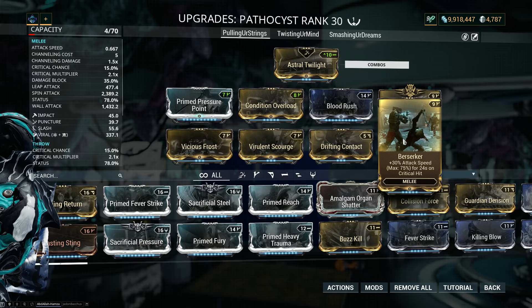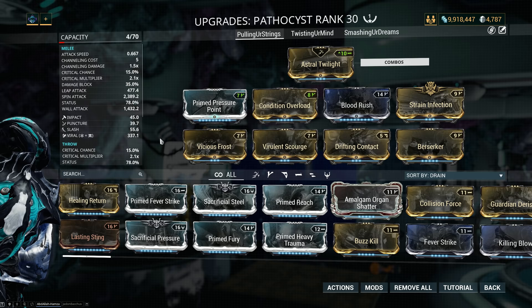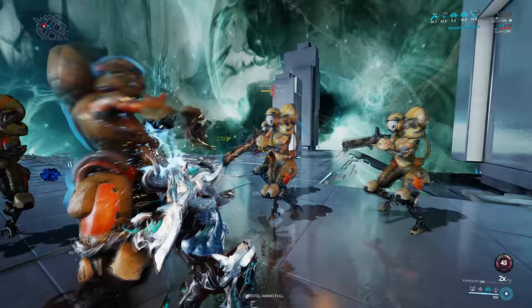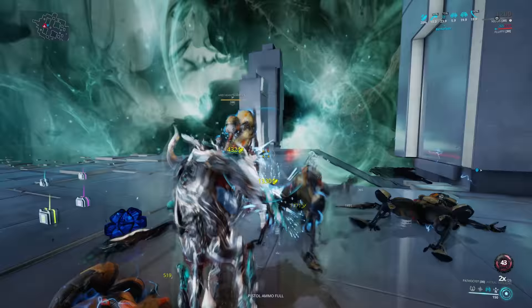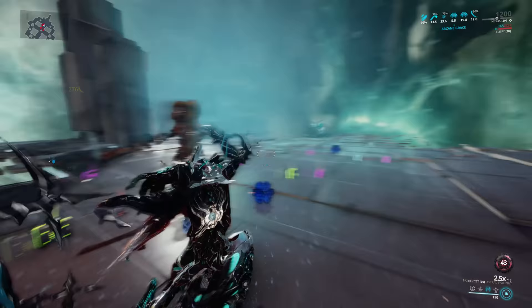Then we have Berserker for the attack speed — you really need this because the attack speed is otherwise incredibly slow, so you want as much attack speed as possible. Then Drifting Contact for the combo duration and status chance, and finally two dual stat mods for status and one elemental combo, which in this case is viral. Now while this does a lot of damage, the ramp-up is pretty severe because the attack speed is terrible and the base crit chance is pretty bad too, so it takes a while to ramp up the crit and proc Berserker.